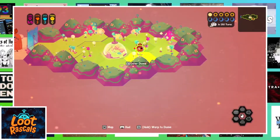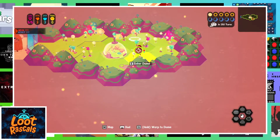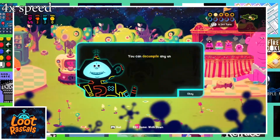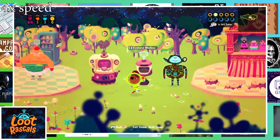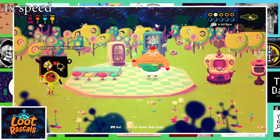Loot Rascals is an amalgamation of so many different genres that it's hard to explain exactly what it is, as you could probably tell from that welcoming intro. It's for sure sci-fi in the sense that you were traveling to a planet to help fix a machine that was meant to help terraform it, so that way the planet can become a resort for vacationers.